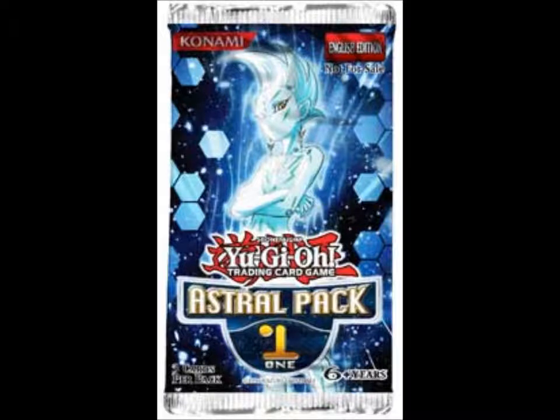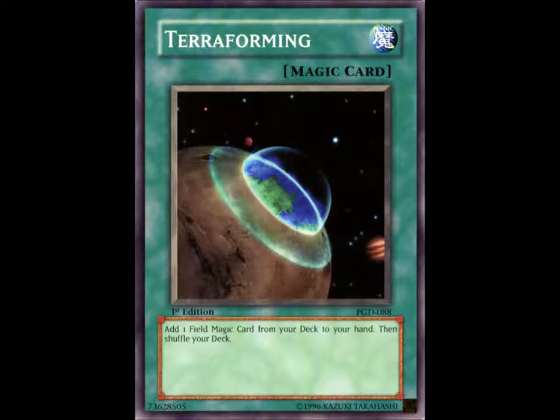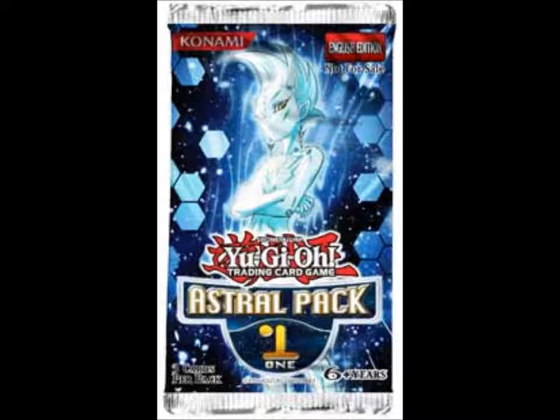Some cards mentioned, which I think are going to be in the first set, include the ultimate rare version of Tsukiyomi, and super rare versions of Kagemusha the Six Samurai, Terraforming, Mask Change, and the Gates of Dark World. I think it will be really cool to get some of these and I want to know what you guys think about the changes.